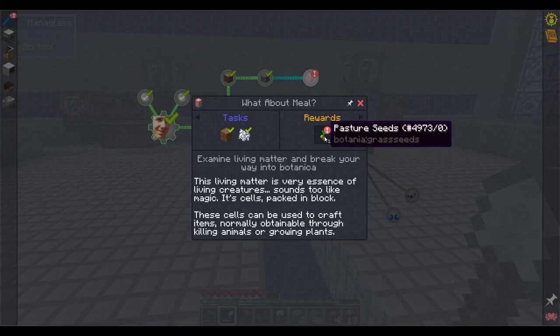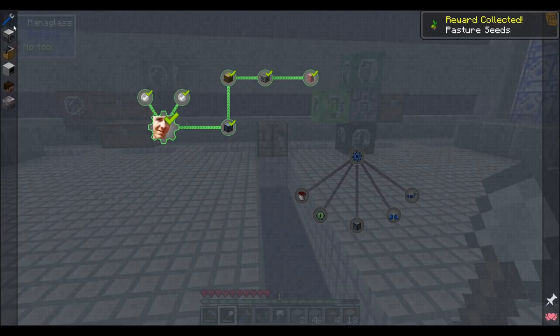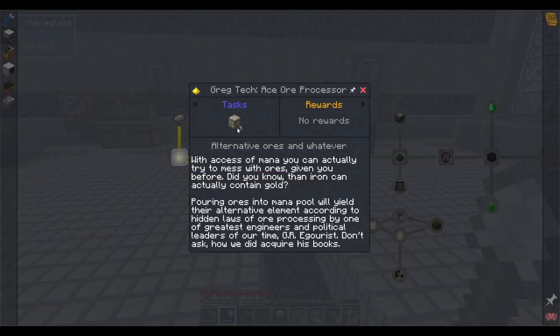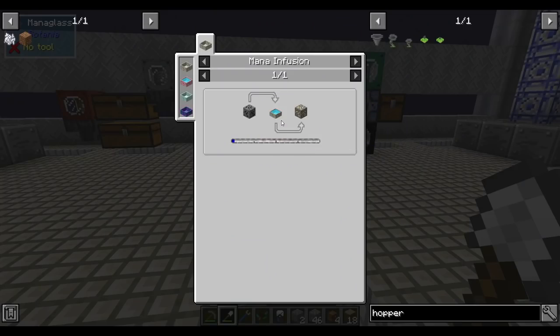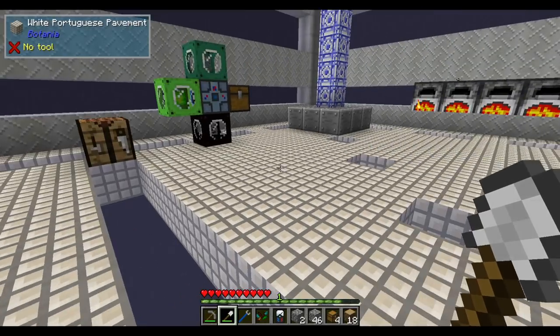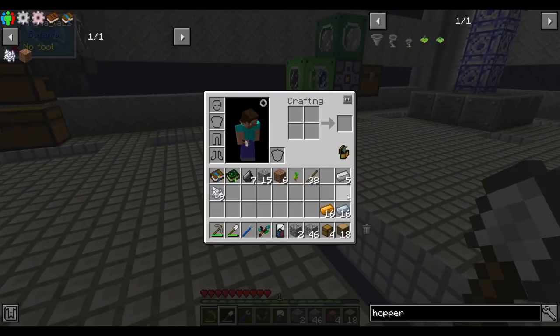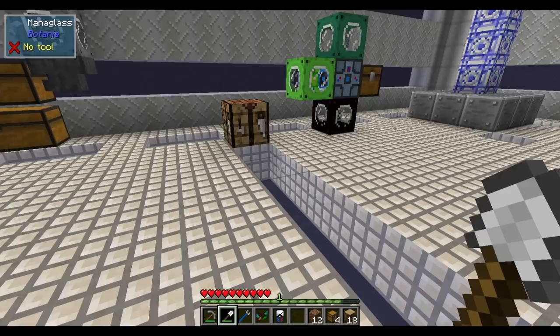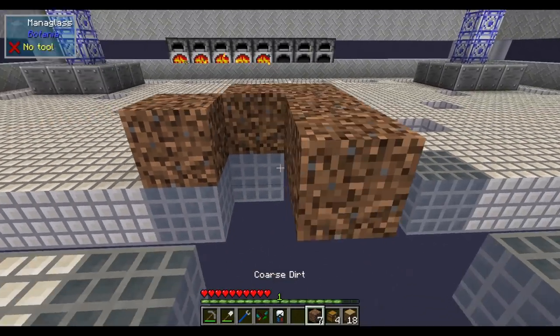Crafting the dirt rewards us with pasture seeds and that ends the first part of part zero. We're now on to part one. There's a bit of a jump here — to enter part one we have to make mana, and there's no quest in between, so we're a little bit on our own. But I think we can figure out how to use Botania to make mana.